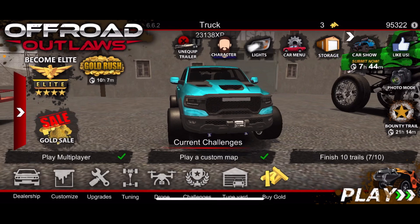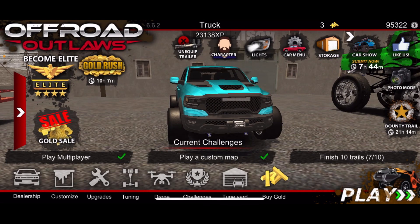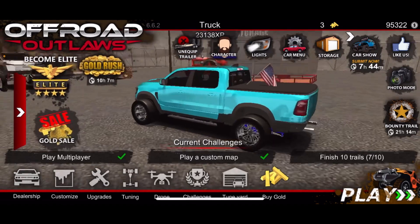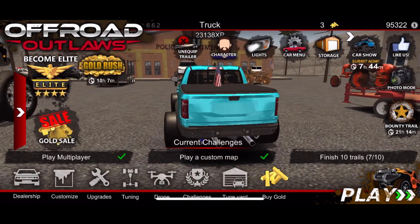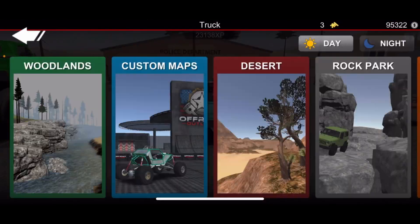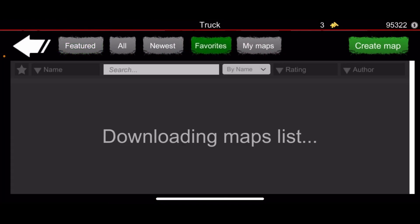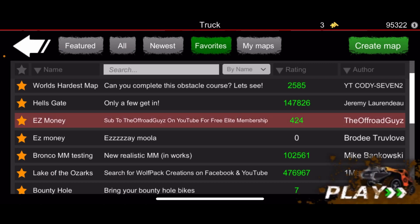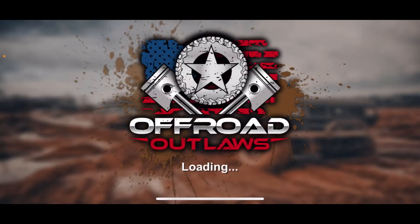Welcome back to another video. Today we're doing a money method — not really money, cheap but good enough. What you want to do is go to single player custom maps and type in this one right here: 'Easy Money'.